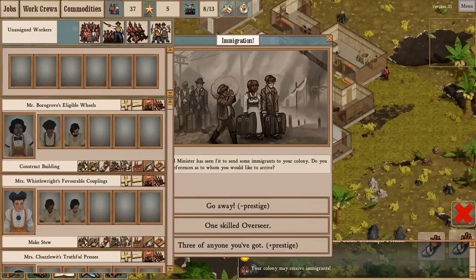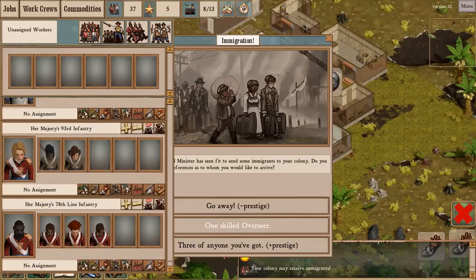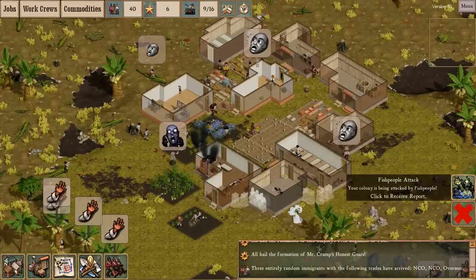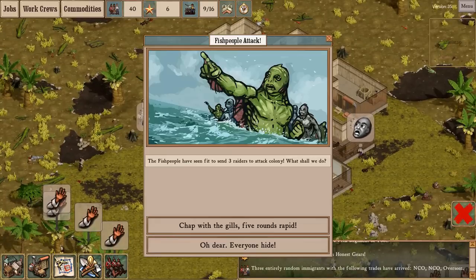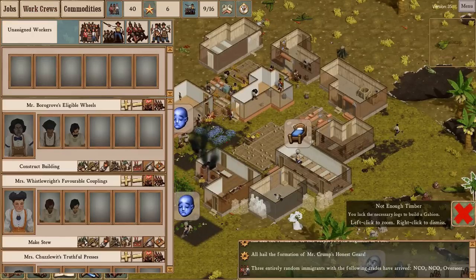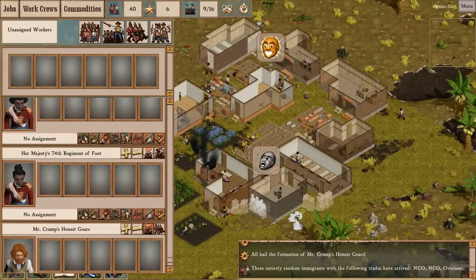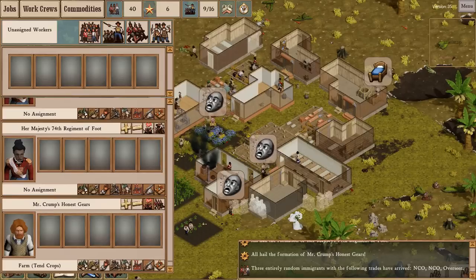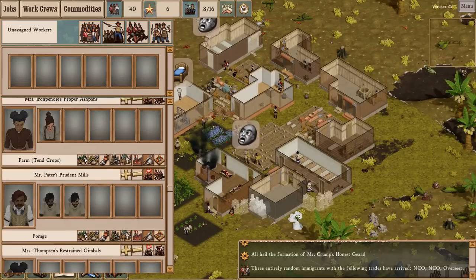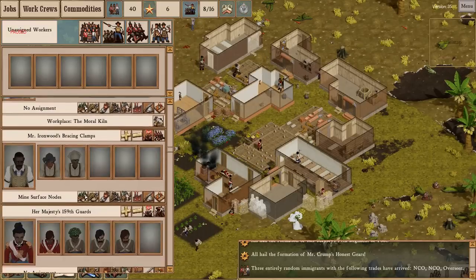More immigrants — what do I need? I don't think I need any more work squads. I'll take my usual three of anything. I have a population of 40 people. That attack is just three fishermen — I'm not even going to bother managing that one. My three immigrants were an overseer and two NCOs. I have way more overseers than I need.